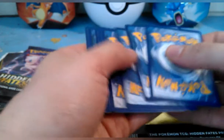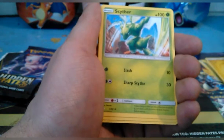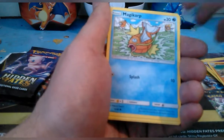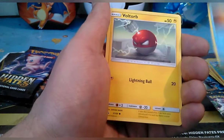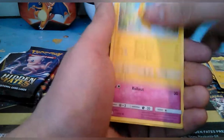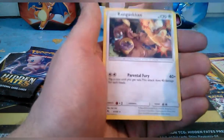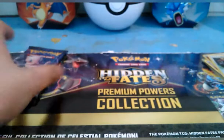Pack two: energy, Scyther, Jynx, Graveler, Magikarp, Staryu, Voltorb, Pikachu, Jigglypuff, a holographic fire energy, and Kangaskhan. Pack number three coming up.